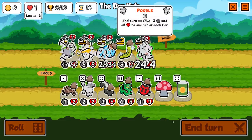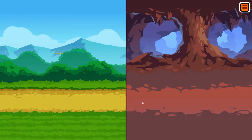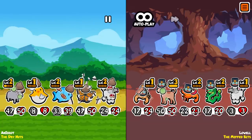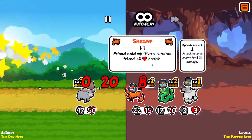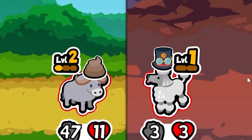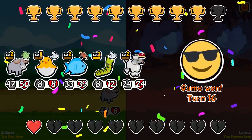It all comes down to this. Can the dry nuts win this one? We've got a lot of firepower throughout this team. There's a scorpion up front. There's a 50-50 dog, which is actually going to hurt a lot, but we're going to take him out. And then it's going to be up to my idiot at the end to take out all of these. I don't think he's up for it — oh, he is up for it! I misread that entirely. That's actually a victory for me.